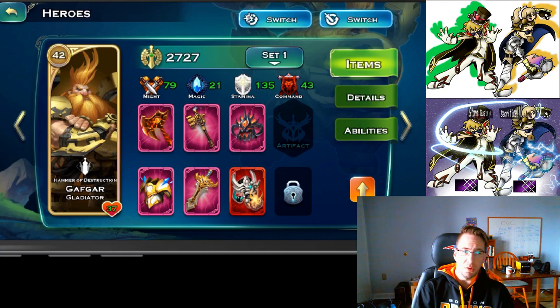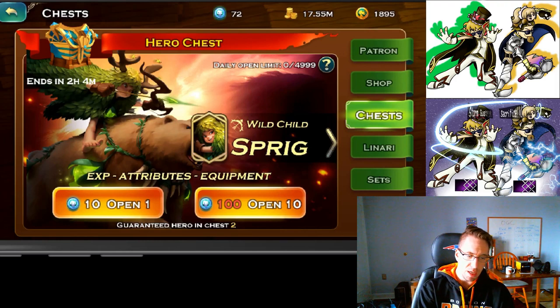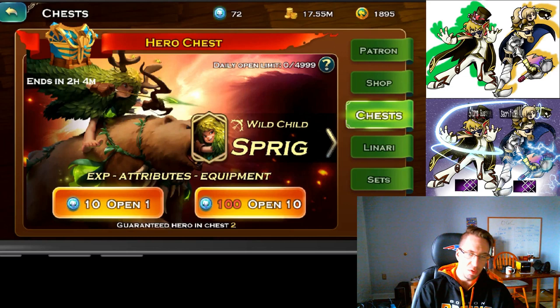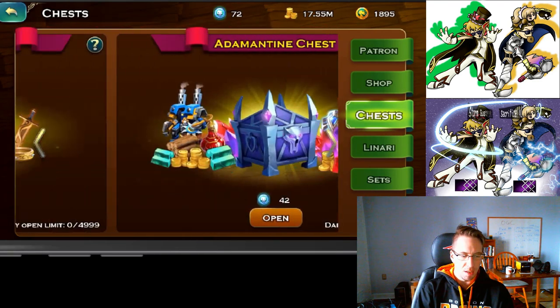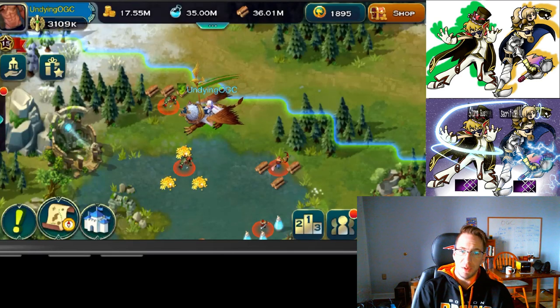Actually, I need to correct myself — you do not get him automatically when you unlock dwarfs. You will have to get him out of the hero chests. In the chest menu, you get coins on the top, and with those coins you can open chests and have a chance of getting the hero. Once you open 40 chests, you're guaranteed the hero. It's Grimace that you get for free towards the beginning of the game — Gafgar you have to get from the chest. Don't purchase him from the shop; open chests and eventually get him.